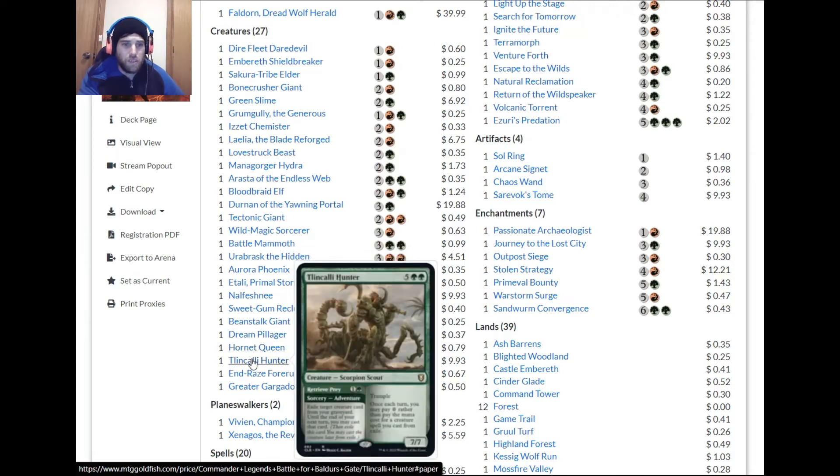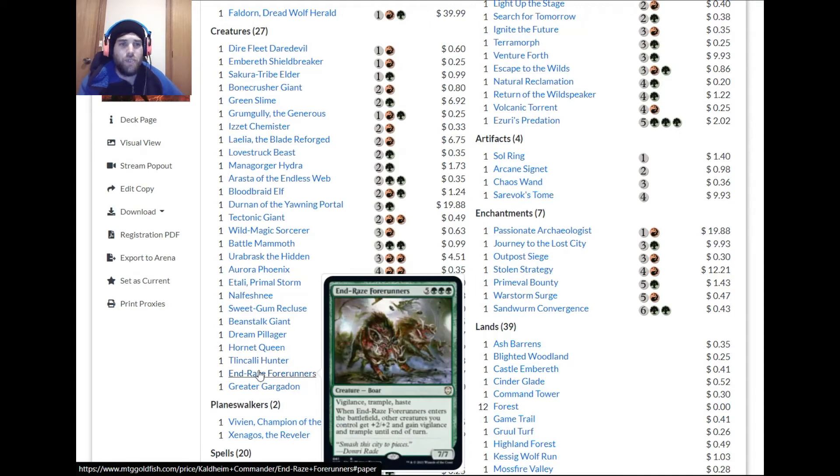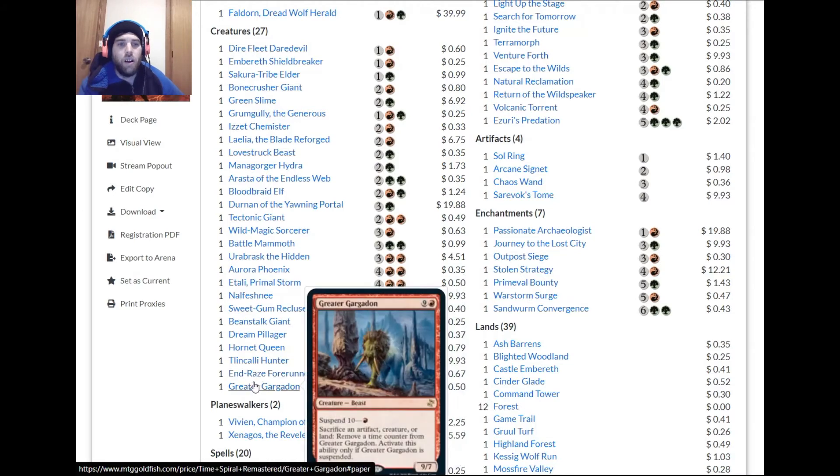Hornet Queen — we could probably do better for this deck. The recursion card is super good since we can return stuff and recast it. Ennor's Forerunners is pretty good but doesn't add a whole lot. Greater Gargadon is decent but it has no trample or evasion, and we don't have a lot of fodder to sacrifice to it, so we could cut it.